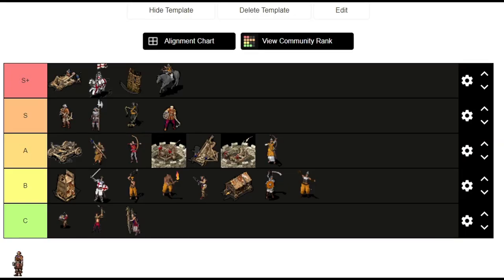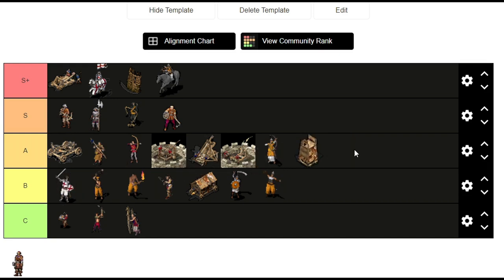Lastly we have siege towers. No one really asked for this one but I think B is too unfair for siege towers, because they are really good at their job unlike laddermen, and they are a nice combination with pikemen and macemen. So same order, different tiers — not a big deal.